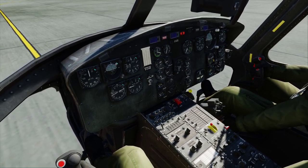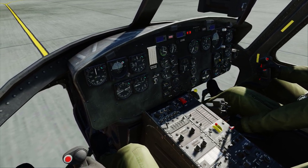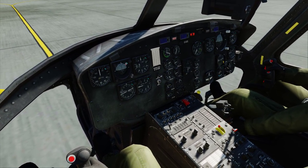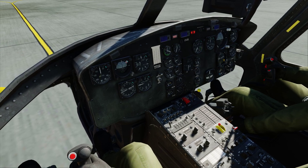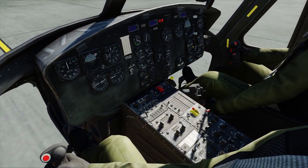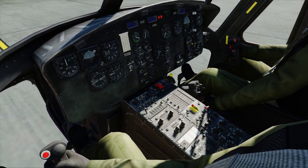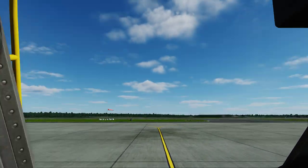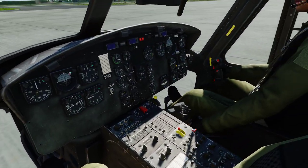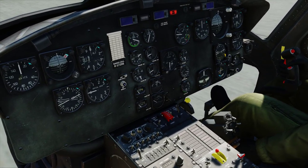Hold the starter key until we get 40 on the gas generator gauge, and after that it'll self-sustain. It's the Home button, and whatever you've mapped the starter to. I'm just turning the master caution off. Rotors are turning — check for that — and the collective looks like it's down. Good.